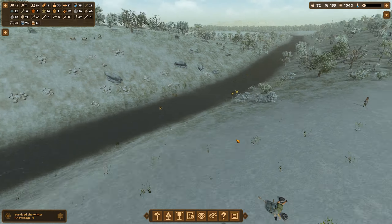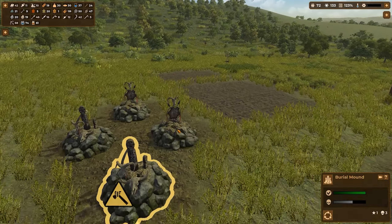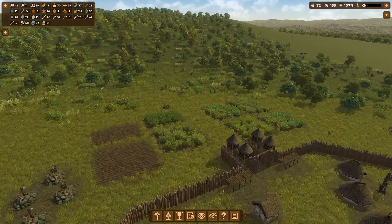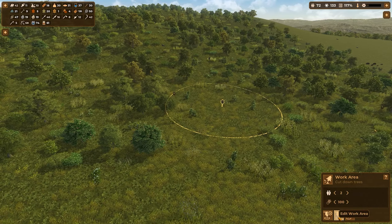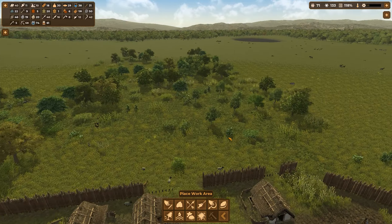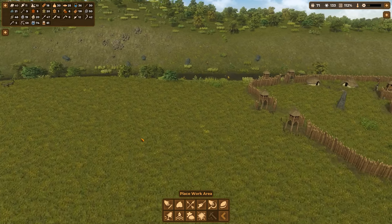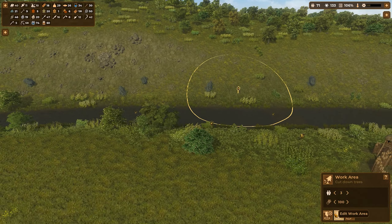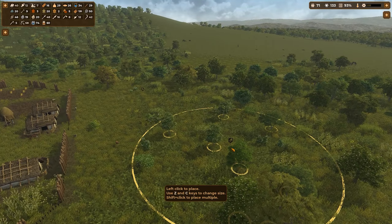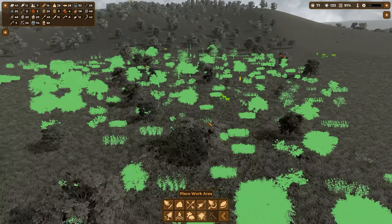Why did you die of hypothermia? I don't know where that person is, but we survived the winter which is great, and that person just died at the last possible worst possible moment. Everything seems okay — I need to get some more logs, we have no more logs. So we have to move our cutting area over to here and the second one. I think somebody died — it sounded like somebody died. There's the other tree cutting area — let's move that over here, get these trees cut down. This area is becoming a little bit too dense with trees.